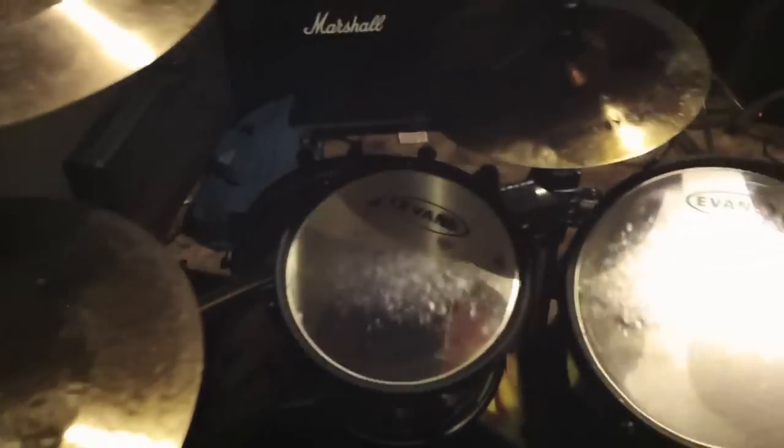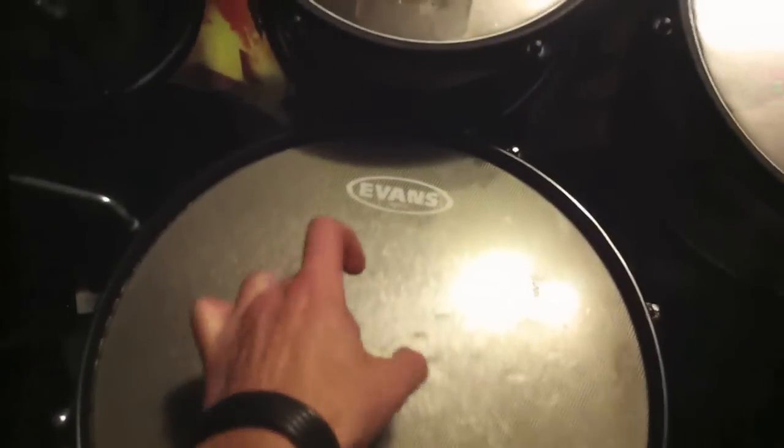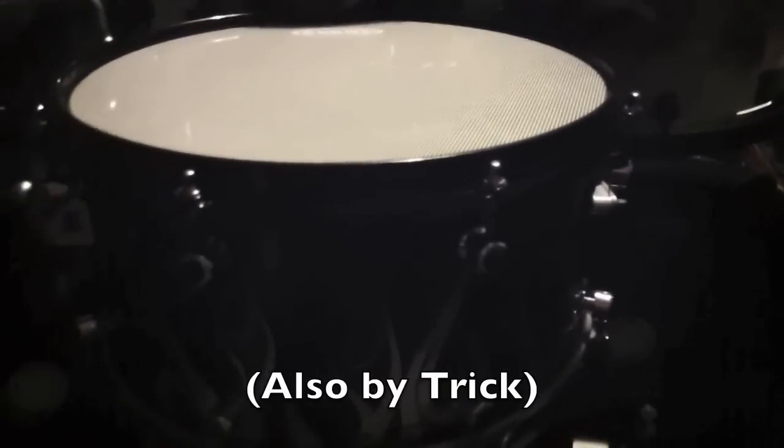Got G2s on the heads and G1s on the bottom. Evans Hybrid for the snare — it's a 13 by 7 Illusions Etched Tribal Flame snare. Everything else is End of Days finish, as you can tell it's kind of dark in here.